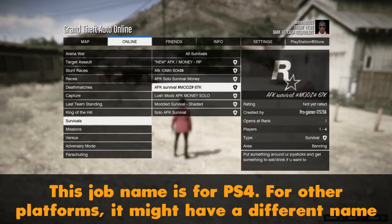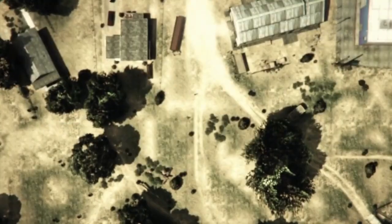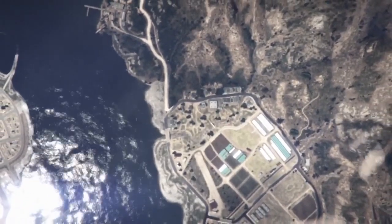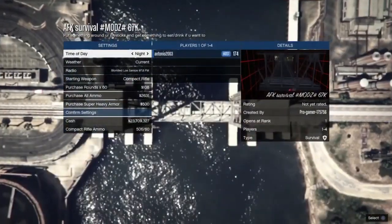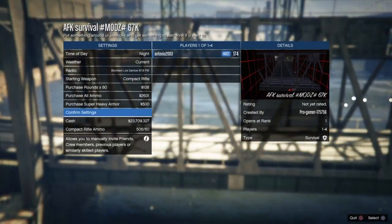Go down to Survivals and find the survival called AFK Survival Mod 67. This job name is for PS4 - I will leave the job names for each platform in the description, so make sure to check the description to understand how to do this.